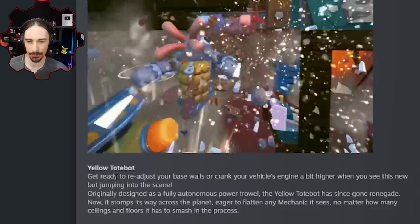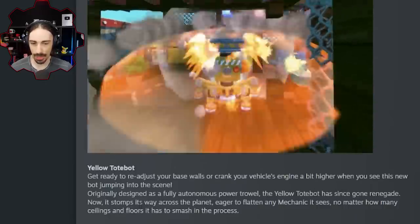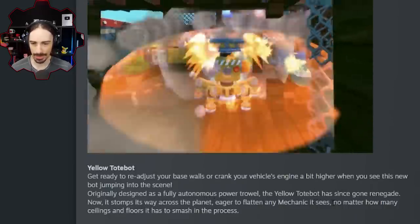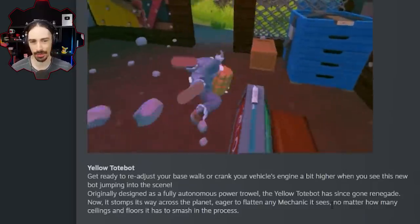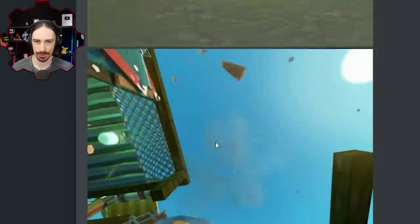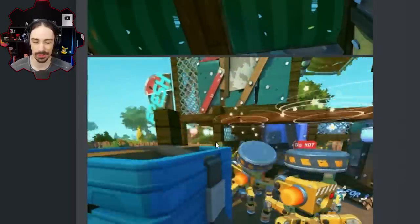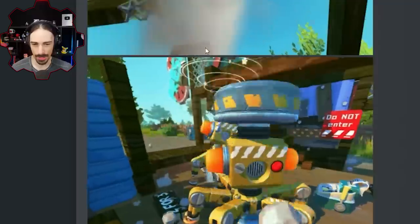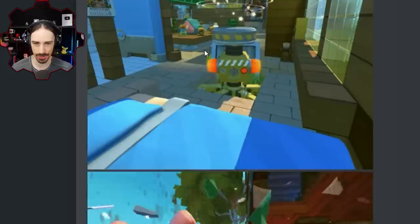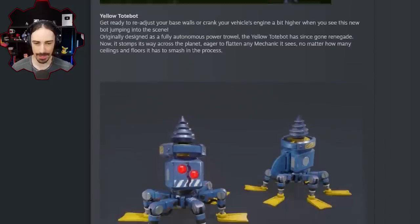Originally designed as a fully autonomous power tool, the yellow tote bot has since gone renegade. Now it stomps its way across the planet, eager to flatten any mechanic it sees no matter how many ceilings and floors it has to smash in the process. I don't know if all these new bots are going to be included in the different raid waves when it comes to defending your base or farm. I hope not, because this thing looks absolutely devastating.